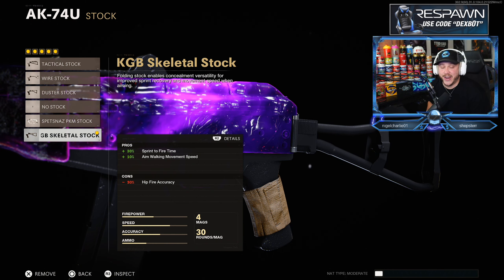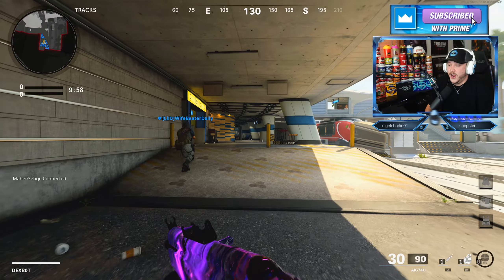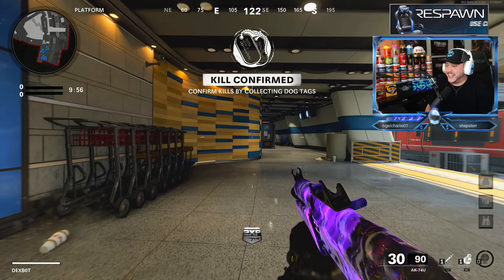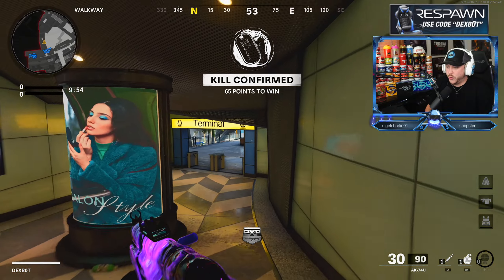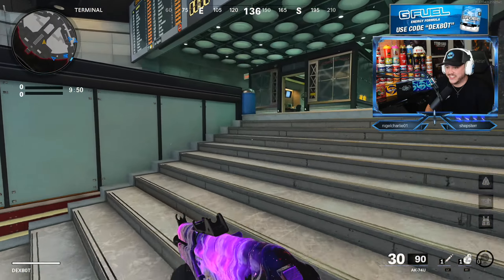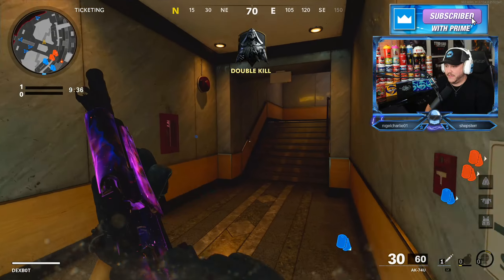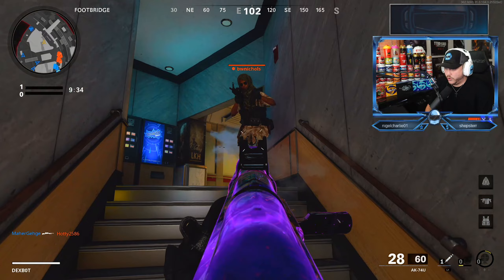Definitely give it a shot and let me know down in the comments what you think. Let's jump into the gameplay and let you guys see it in use for yourself. All right guys, we're putting Optic Scump's class setup to use here in Black Ops Cold War. We're going to try to run and gun here on Express and see what kind of gameplay we can put up with this class setup. All that guy's name is Faze Scope. I'm used to having a bigger clip size in my AK-74U, not even gonna lie.